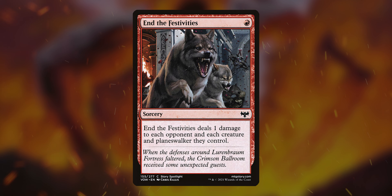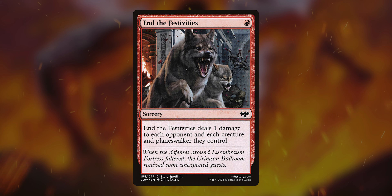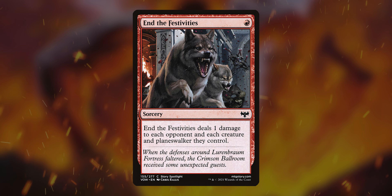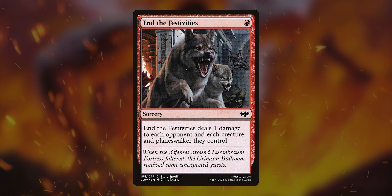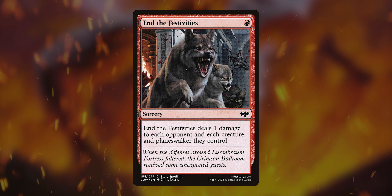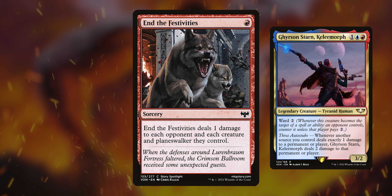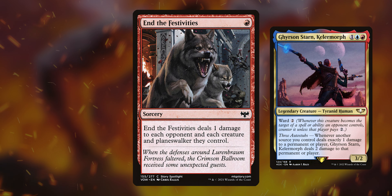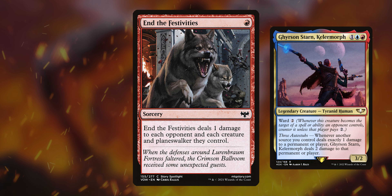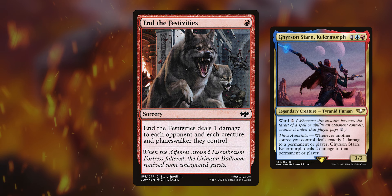Next is End the Festivities for one red mana. It's a sorcery that deals one damage to each opponent and each creature and planeswalker they control. It just kills all the little tiny tokens — if you're against a token deck, this will just wipe the field for one red mana. And it pairs with Gerson's Starn incredibly well, since whenever you deal exactly one damage to a permanent or player, he deals two additional damage, so this wipes anything with three toughness or less in a Gerson deck.